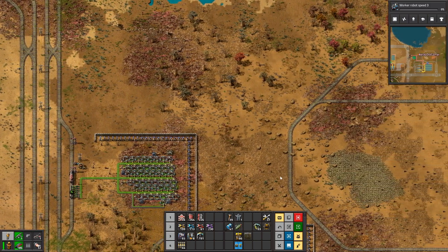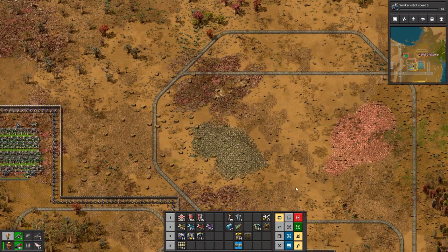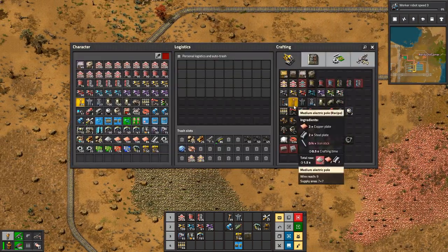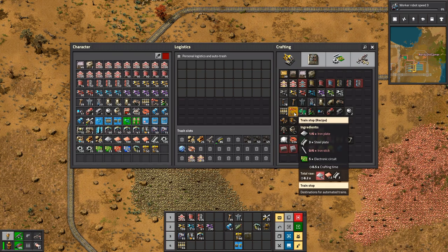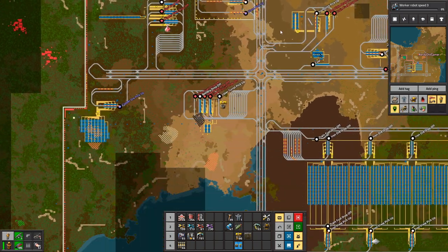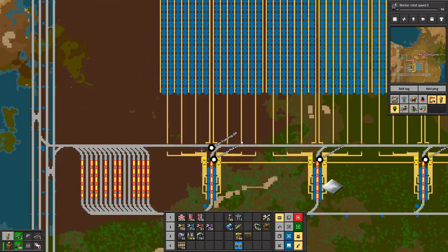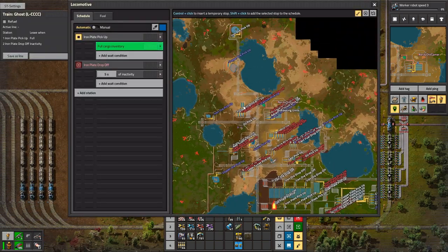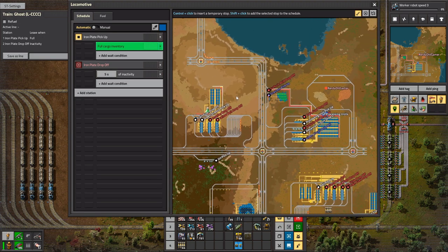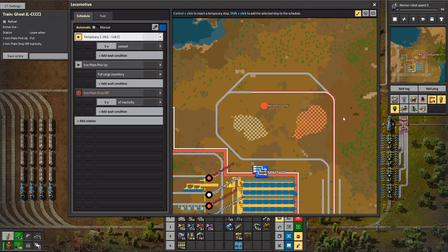Now that train can go off and actually do other things, which is awesome. Fantastic. So, where do I find the space to build 27 times 5 assembly machine Mark 3s? In fact, I just need to collect the speed modules and stuff first. Do we need speed modules for science at all? No — it was productivity, wasn't it?